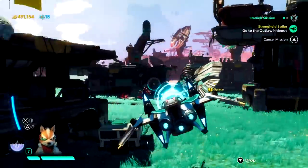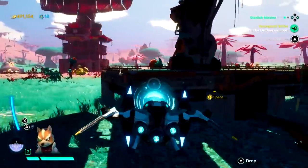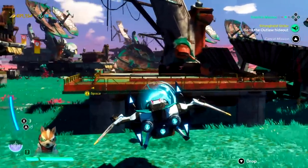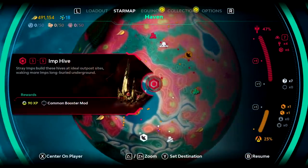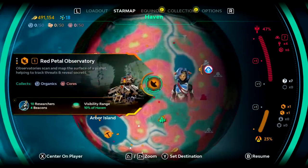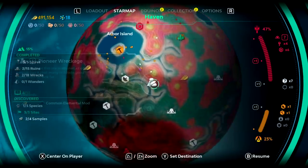But while Skylanders always struggled to feel like a proper action RPG experience beyond the gimmick of its expensive peripherals, Starlink's use of NFC-chipped spaceships doesn't define it. In fact, the need to rely on physical items is entirely optional, but the different versions available for purchase do somewhat muddy the waters regarding what you actually get.